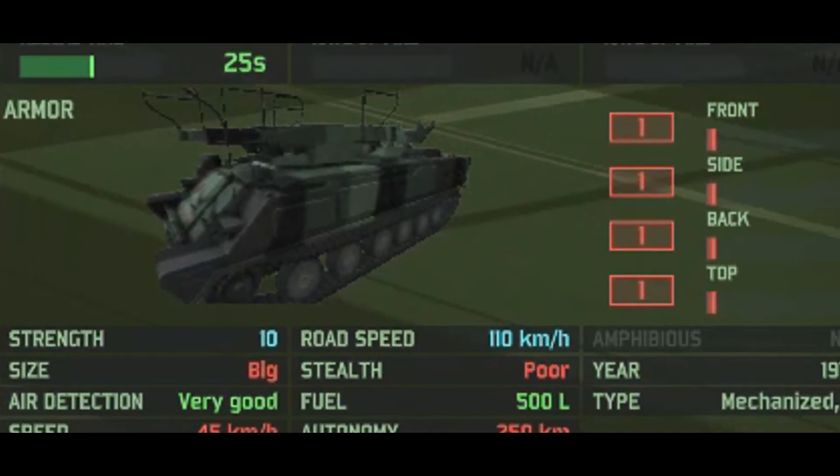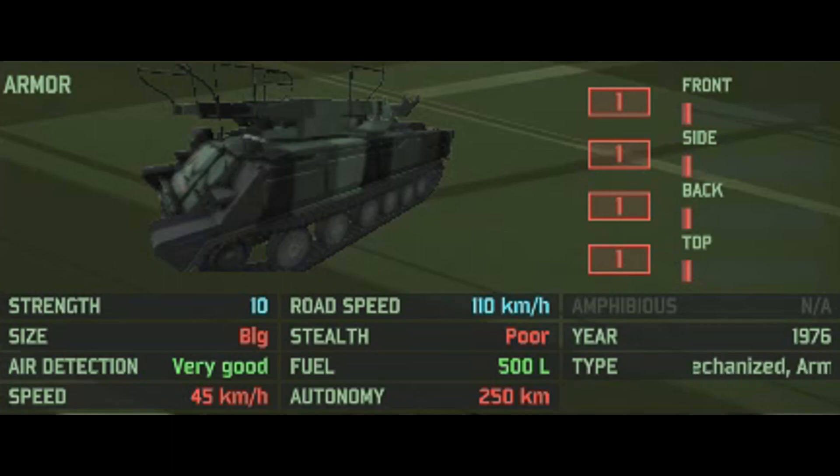It's a big missile with pretty big range for the price, big supply costs, and big damage — they're big. Moving on to miscellaneous stats: it has one frontal armor, one side armor, one back armor, and one top armor. 10 HP, big size, very good air detection, with a speed of 45 km off-road and 110 on the road, poor stealth, pretty poor autonomy. It's restricted to mechanized, armored, and support-type decks.